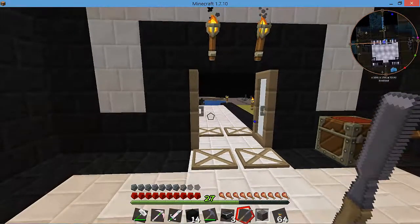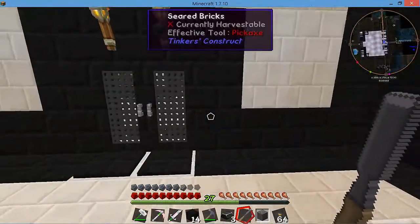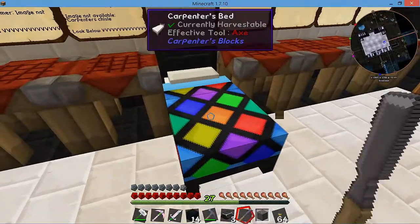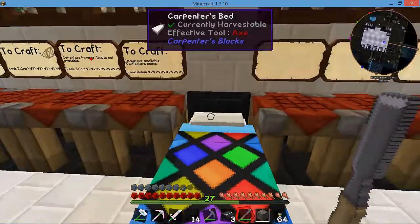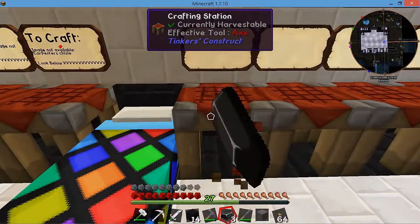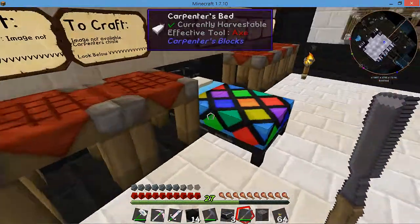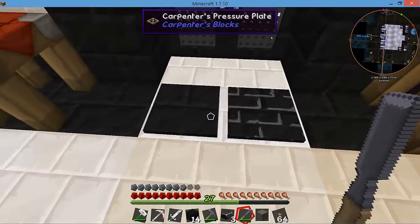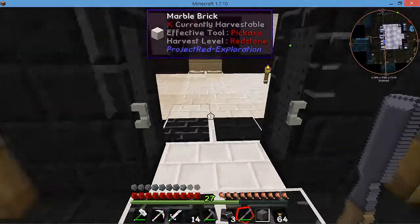I also believe the chisel does something similar to the hammer. Actually, I think it works on the bed block. When you use it on the bed, it does change the outline a little bit — it adds a color to it. So I can add a brick texture to it and it makes it look pretty cool, which is what I'm going to be doing.